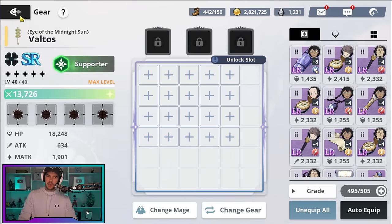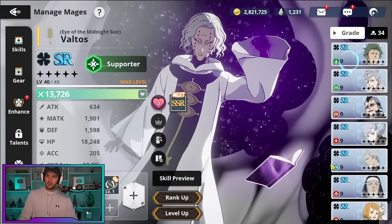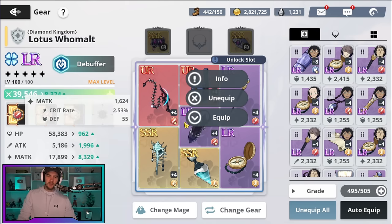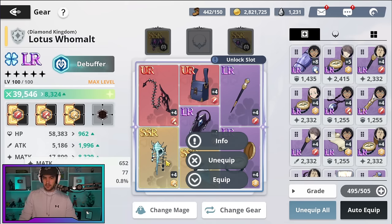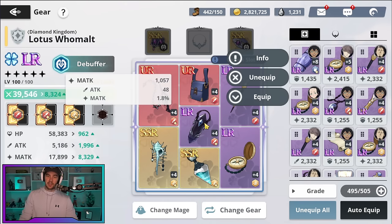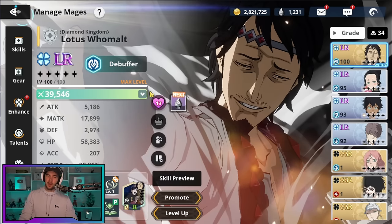Moving past that, the other progression system is gear. The gearing system is a bit complex — I'll jump to one of my other characters to show you. As you upgrade your character you unlock more gear slots. Different pieces of gear have magic attack, normal attack, HP, or defense — there's a whole structure. Early on, just equip stats that match the role: physical damage dealers get attack, magic dealers get magic attack, tanks get defense. I'll do a full in-depth gear guide in a future video.